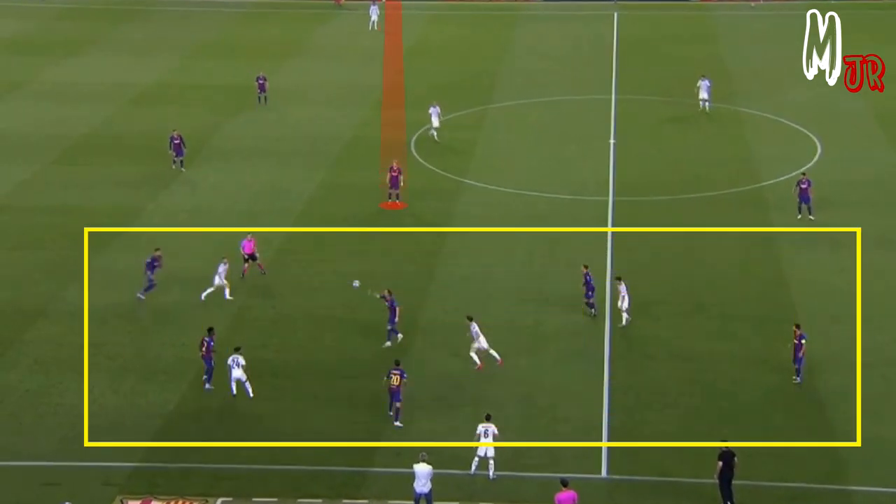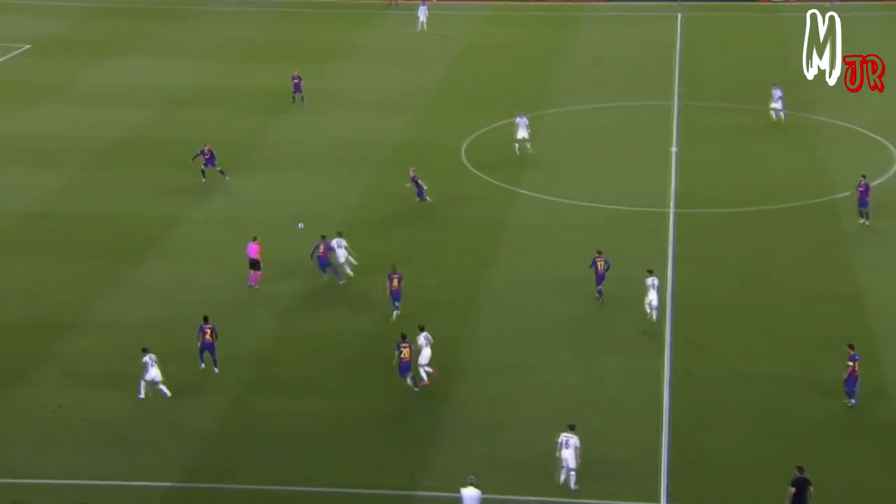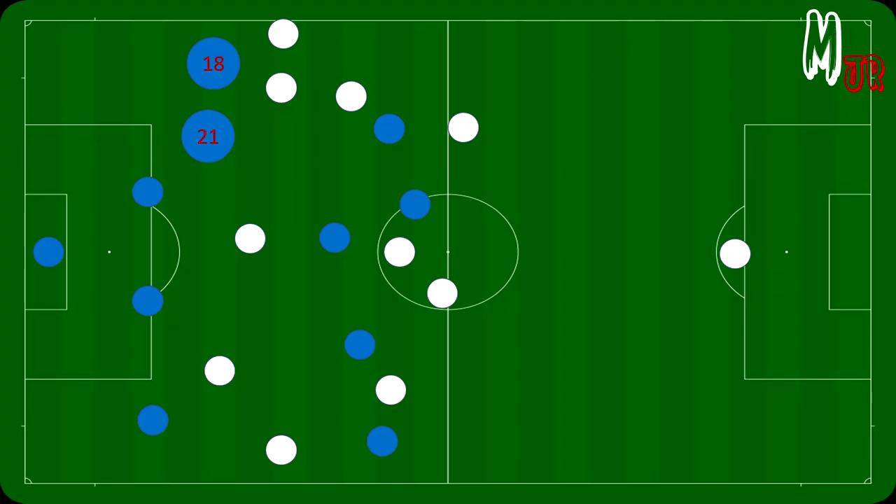While the team was out of shape during the press, he would position himself as a defensive midfielder. Defensively, he also had a couple of roles to help Jordi Alba.